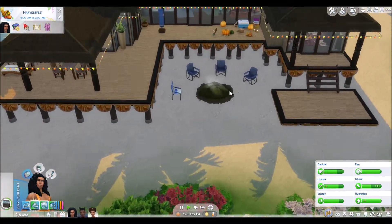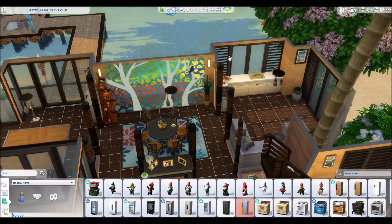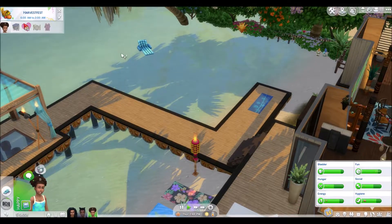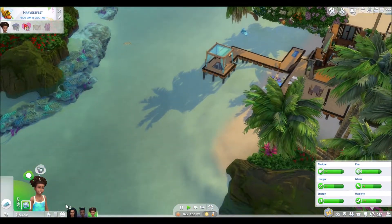The only change I made to the actual structure of the house is this wall — it was all windows but I didn't have a wall big enough to fit the mural on, and I really wanted Lay to have his mural. I'm gonna have her relax. Look, I got a little floaty thing — I never had one of those. Oh so gross. Can she clean up? She can!